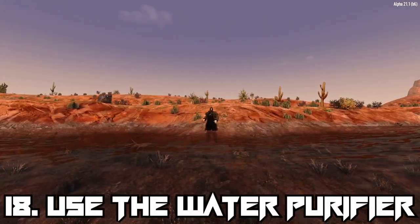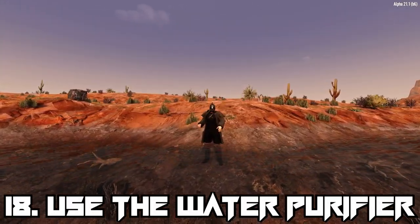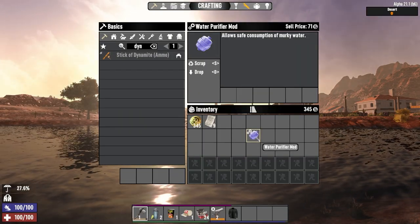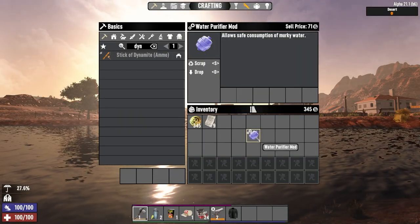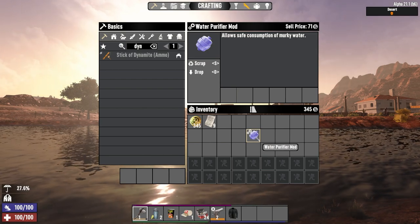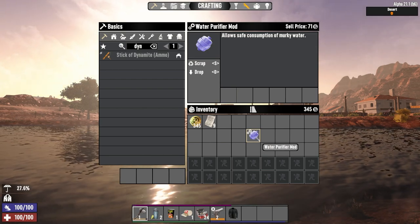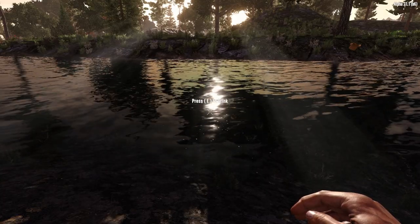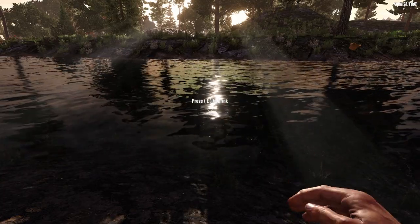Thirst is a tricky thing to manage, but there are plenty of ways to do this with the in-game drinkable items and handy headgear mod attachments like the water purifier headgear mod. Once equipped to a suitable piece of headgear, you can drink from any body of water with an empty hand by pressing the E key, bypassing the dysentery buff effect altogether.